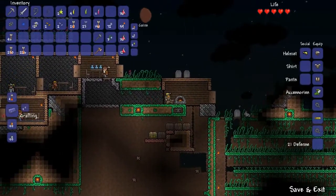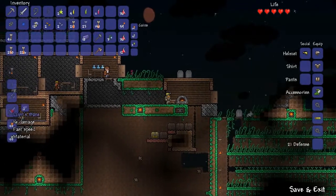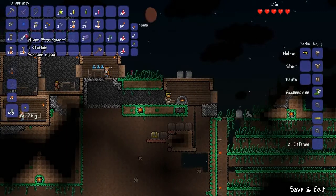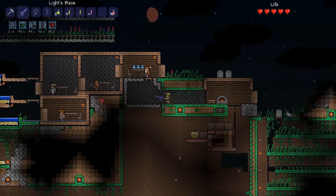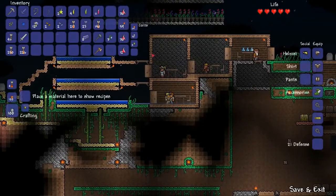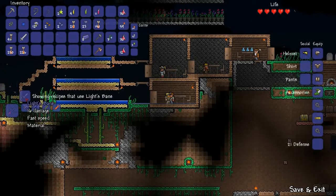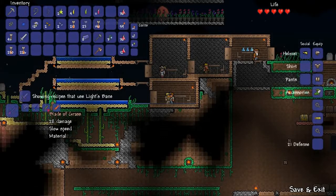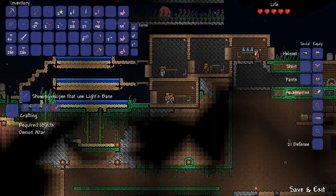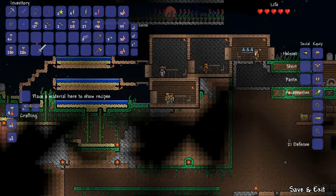It isn't that hard, and with this amount of Moonglow, I can go ahead and make the Light's Bane, and now we have our awesome 16-damage sword. I'm going to go show you that my two swords actually do combine to craft something else. This sword crafts into the Night's Edge, which requires a Muramasa, a Blade of Grass, a Fiery Great Sword, and other things, and you also need a Demon Altar. I thought the Light's Bane became the Blade of Grass, but apparently I'm wrong.